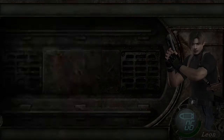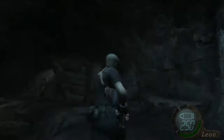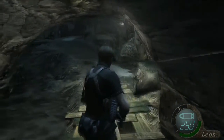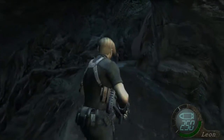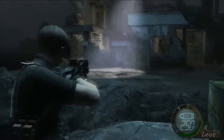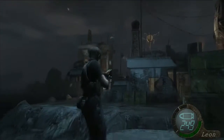We're going to head across. I'm going to pull out my TMP because we're going to shoot one bullet at a light to save us some time. Because we'd rather not get spotted — so before you jump across, shoot out that light.